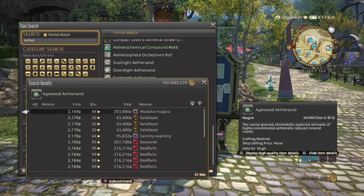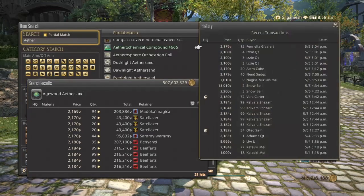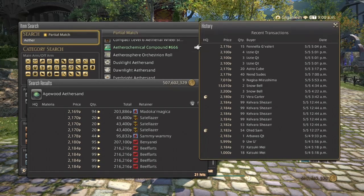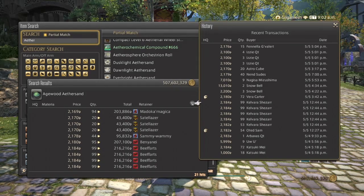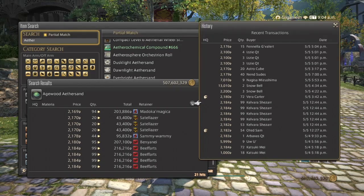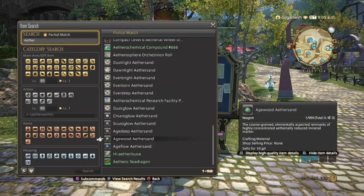Age Wood — 21 hits, a little bit cheaper. They have been selling great all day, more normal quality than high quality. We have a couple of stacks of 99 being sold. Sell whatever is the best for your server. That's going to be for Botanist. Age Flow is for Fisher, and Age Deep is for Miner.